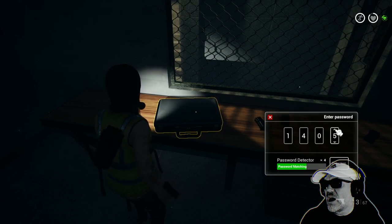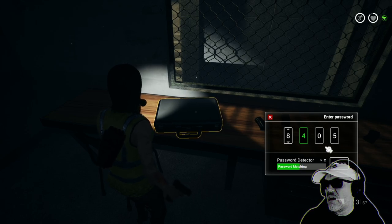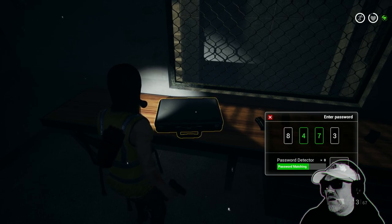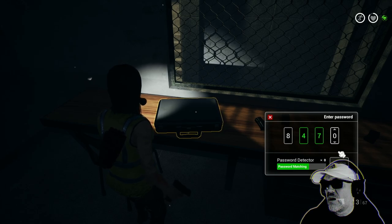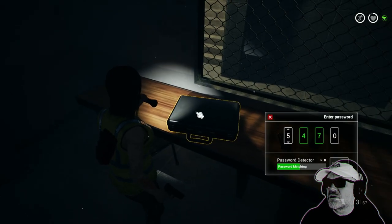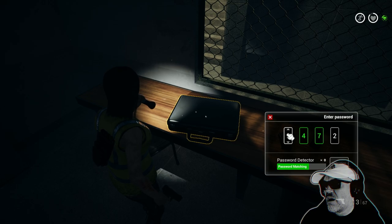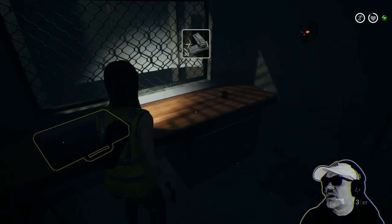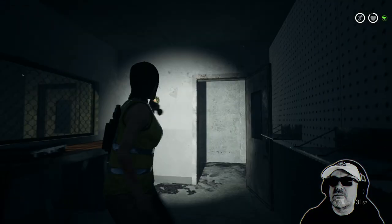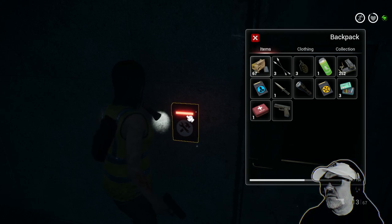I'm looking at the password detection mode — it's got four there. I can't figure out exactly how it works. Enough of that — let's get the ammo clips. We could have done with some guns, some big guns. There's a key card we don't have that might be useful going forward.